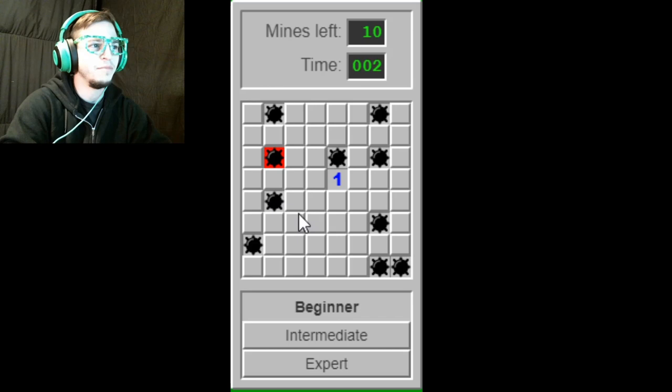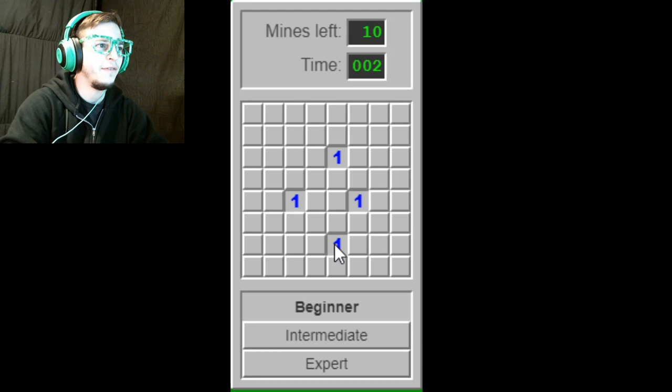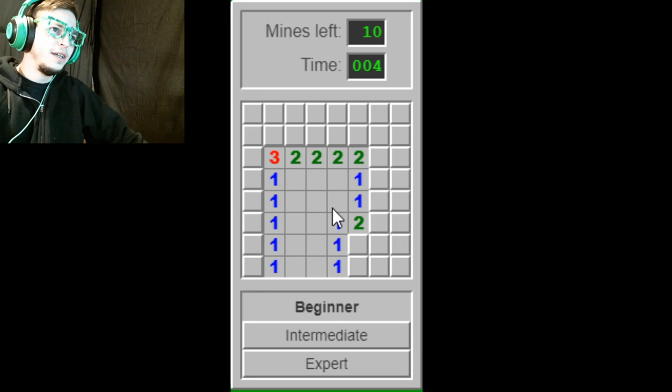Nothing you can do about that. If you don't get any spots to go off of, you just click until you find an opening that gives you something. That was amazing. Let's try that again. Thank you, game. Okay, so let's try and go through this.